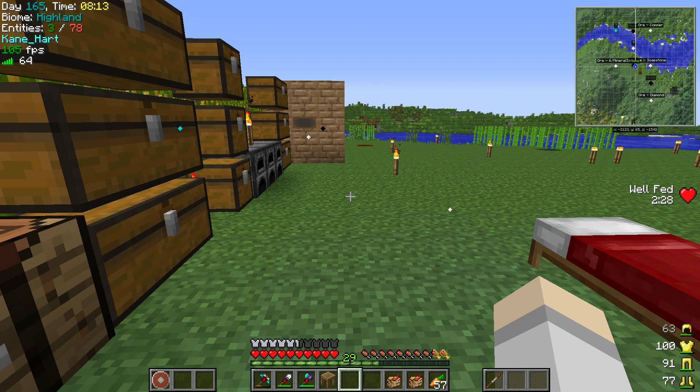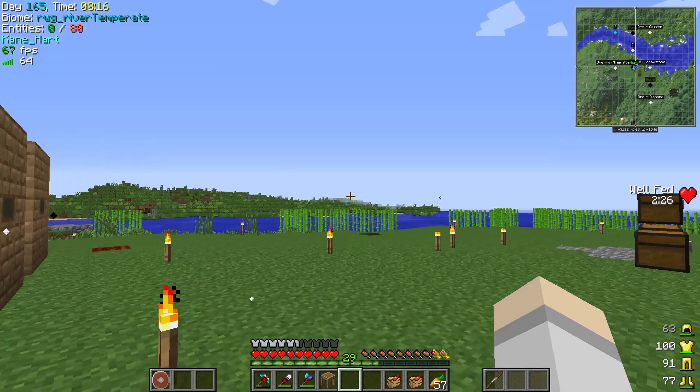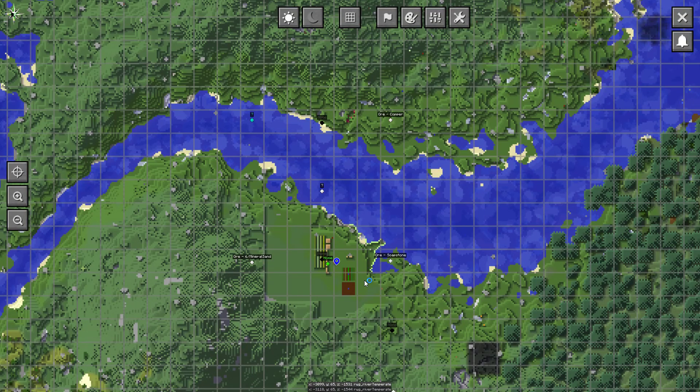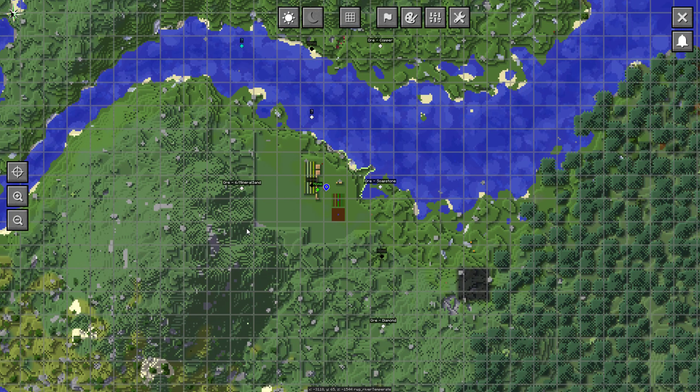Hello ladies and gentlemen, welcome back to Let's Play Minecraft. As you can tell, I have something different here — a bunch of waypoints on the map. I'm going to explain what's going on. Basically I started to mine down in the center of my base, and I mine down to see if there are ores. If I don't find any, I go to the next one. The next one was a bit off-centered.